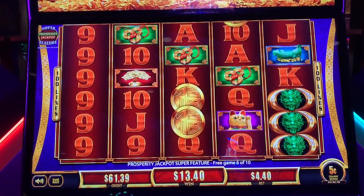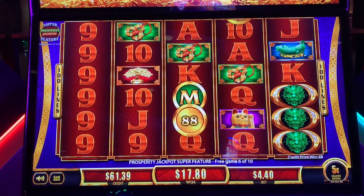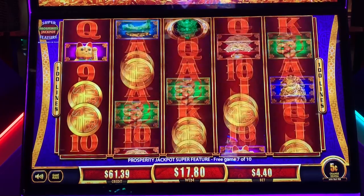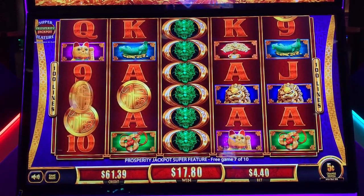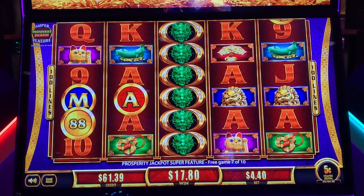Nines. Come on, get those out of there. Four games left — a lot of letters. Come on, there's two, three. Okay, one more blue one for $150 on the minor.